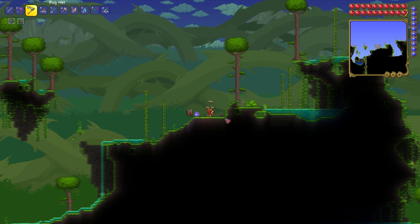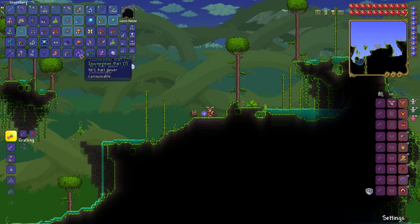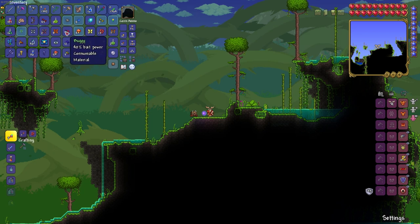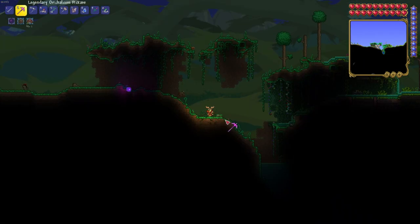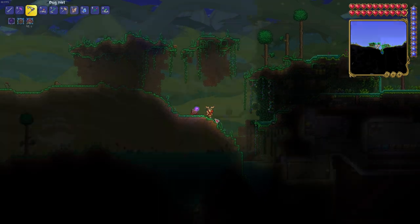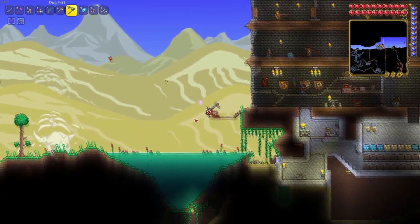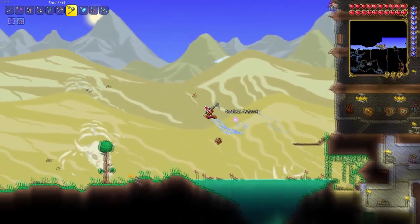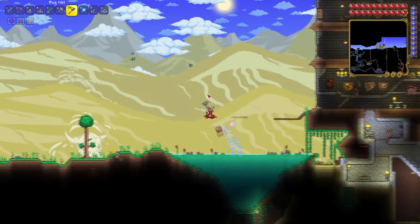Alright so first things first, to start fishing in Terraria you need to get yourself a fishing pole and some bait. To catch bait you can destroy plants and bushes using the pickaxe and there is a chance that grasshoppers, grubs, worms and other insects will spawn. Use your net to catch them. Bait power varies depending on the bait.